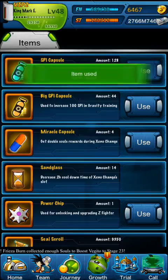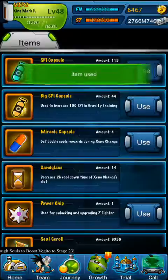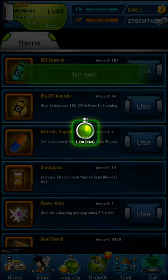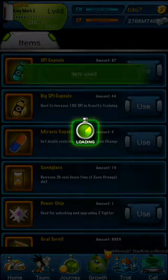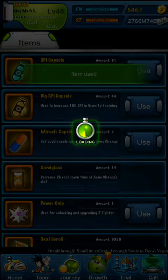Anyway, Slayer is the first level of gravity training that you can get. And ever since I first saw the Slayer pop up, I was like, wow, that looks pretty cool. I was like, I got to have everyone on my team have Slayer. So I'm finally going to fulfill that dream slash goal this episode.